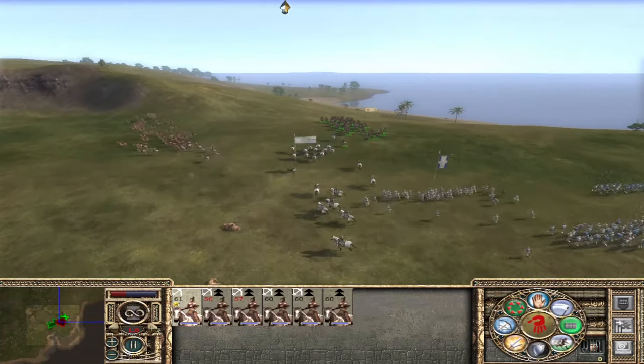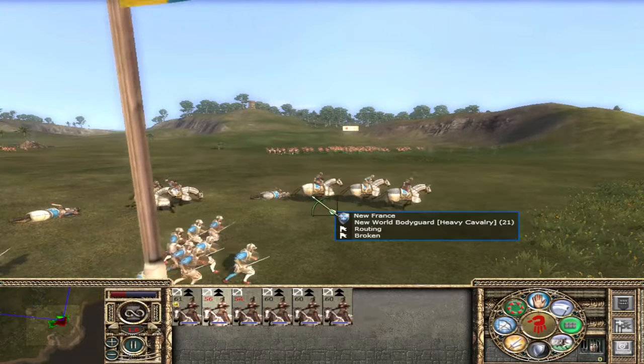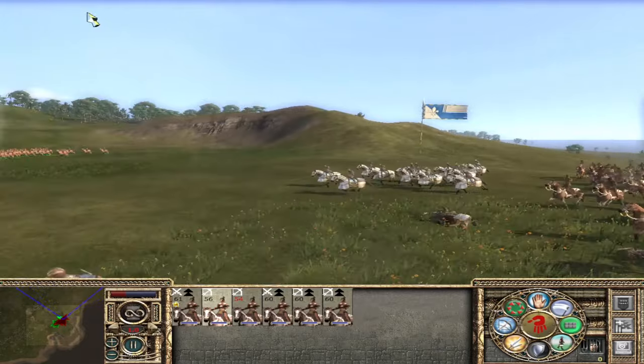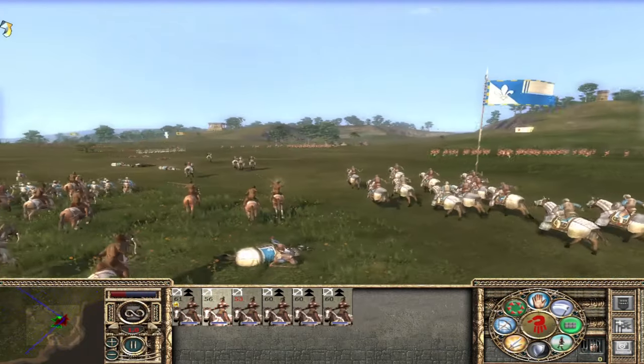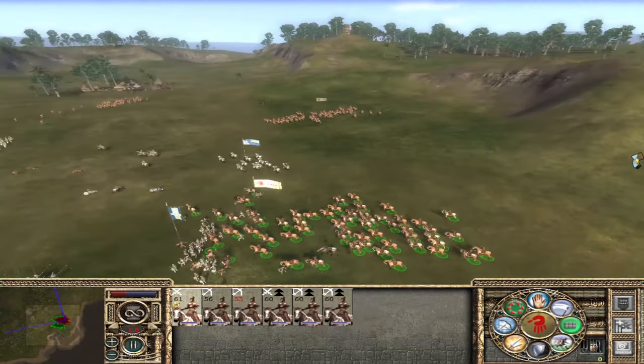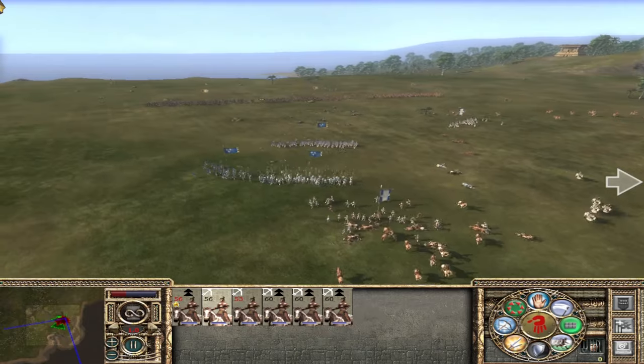Overall, gunpowder cavalry units excel as skirmishers, and their manoeuvrability likens them to steppe horse archers in Rome, constantly harassing the enemy. Except these units come with the bonus of gunpowder weapons, so the enemies simply melt like Swiss cheese. Suffice to say that I am a fan of these units — they are staunchly strong and rather simple to use.